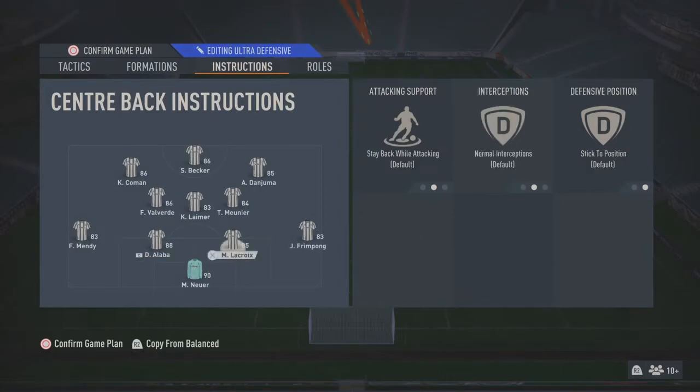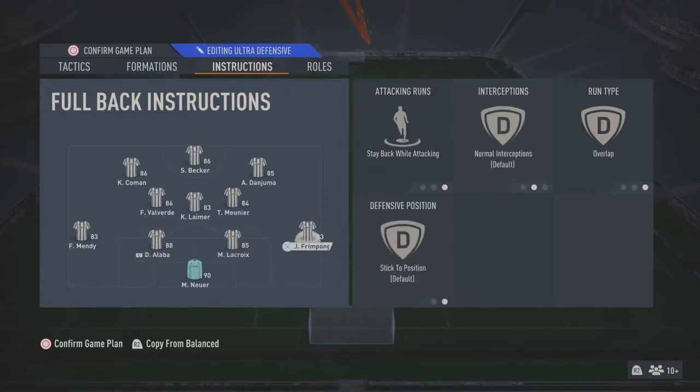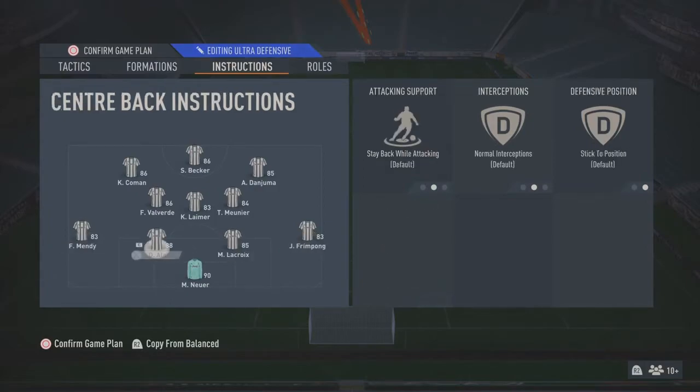For the back line, I send both full backs on stay back while attacking and overlap. This helps a lot because this formation is so attacking and invites so many options - you won't always be attacking the same way. Sometimes you'll see Fring Pong dart forward overlapping Danzuma, and if I've got the ball with Valverde I can play it over the top breaking the entire back line of the opposition. I've got the same on Mendy.